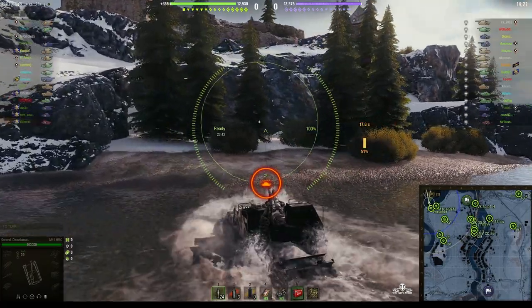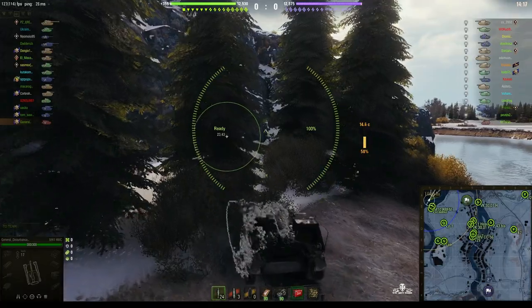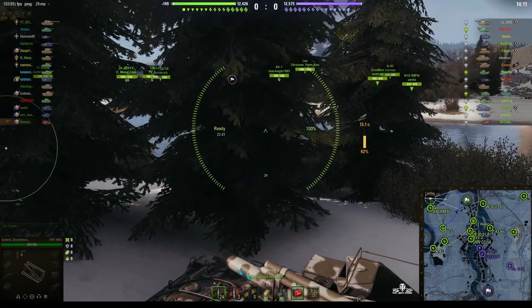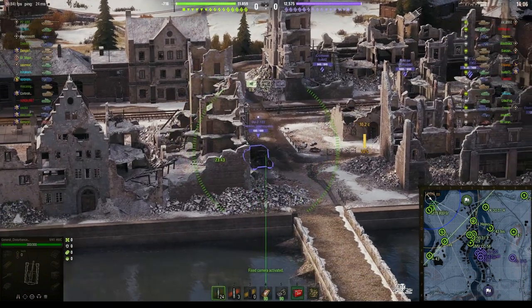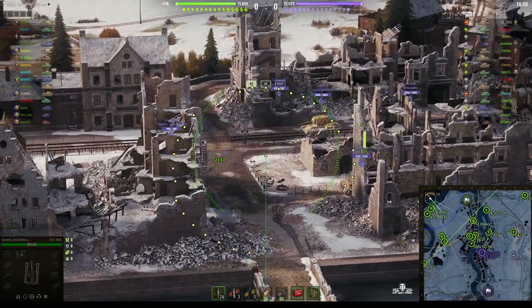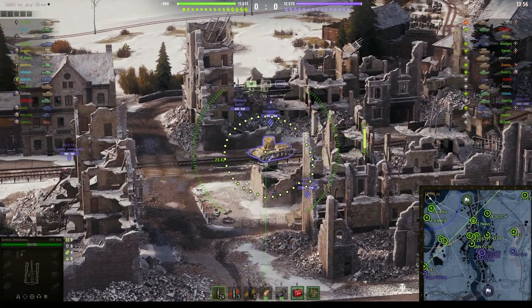I'm not taking it to the east side of the map. I'm actually going to this position on the west side because you can get some great shots of the enemy from just here. As you can see, I'm going into this position — and look at that. You can see the enemy tanks over on the east side of the map in the town, and I'm fully loaded now, ready to go.